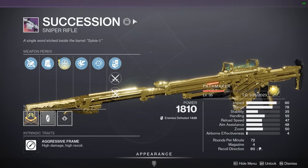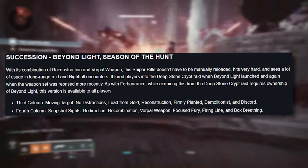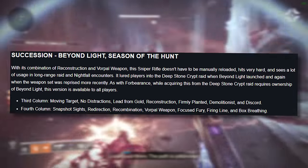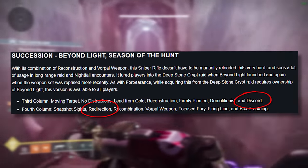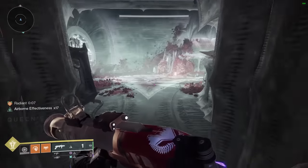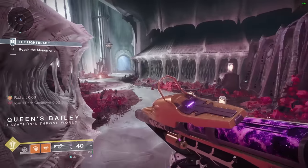Up next is Succession, and with it we arrive at one of the weapons you can get away with skipping, at least at the beginning of your loot grind. The perks are mostly identical to its previous iteration, but there is some variance with the likes of Discord and Redirection — though you'd be driving a hard bargain to argue using a sniper rifle for ad clear. You can't go wrong with Recon Vorpal, but I'd skip this one for now.